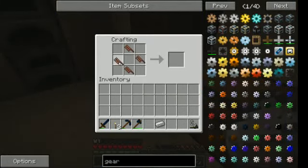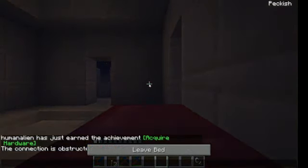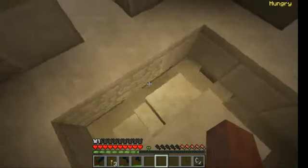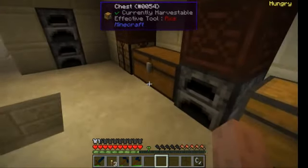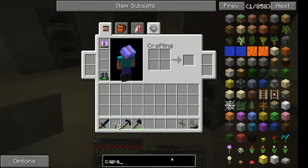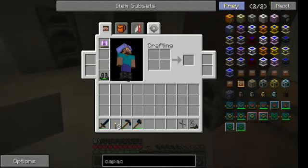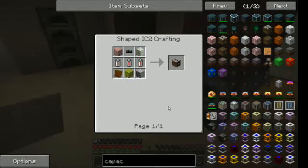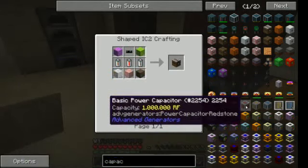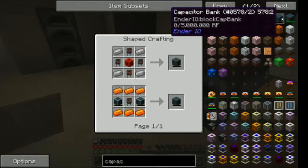It's worth it because I don't need to use fuel for all kinds of stuff. Later on I can also hook it up to other machines and to capacitors — for example leadstone cells. These also have a function to store power. The best to use is the capacitor bank.